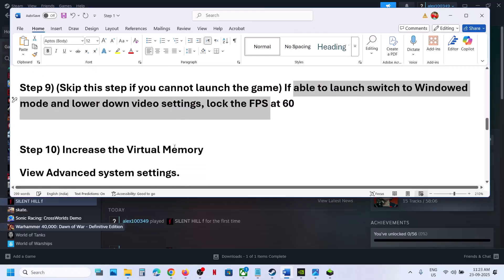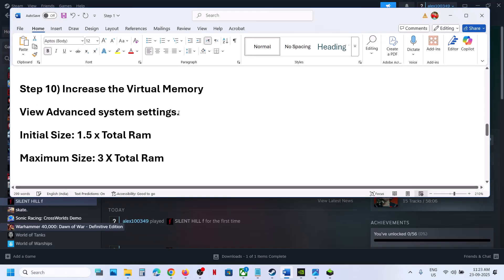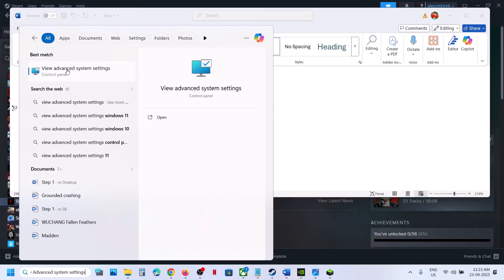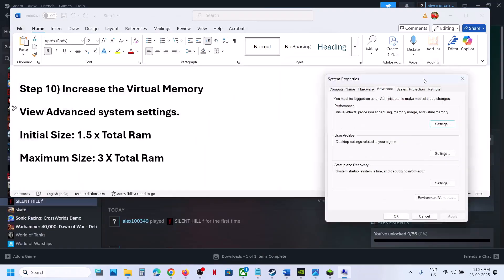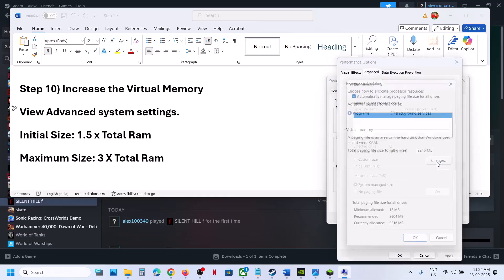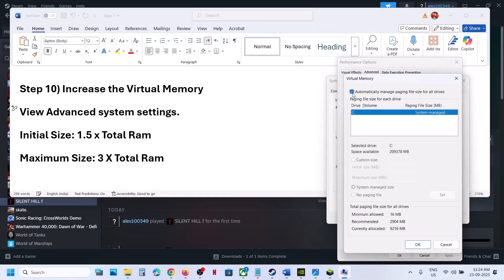The next step is to increase the virtual memory. Type in View Advanced System Settings in the Windows search box and click on it. Under Advanced, click on the first Settings button, go to the Advanced tab, and click on Change. Uncheck the automatic management box, then select the drive where the game is installed and select Custom Size.